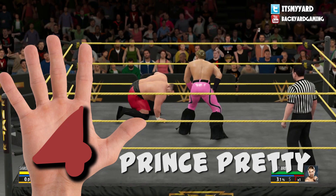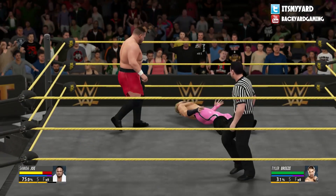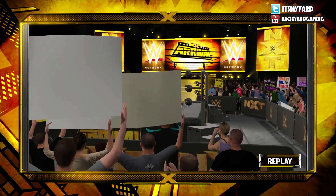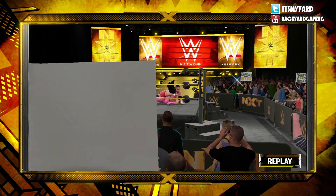Prince Pretty wants to hit a beauty shot on Samoa Joe, but certain superstars can just catch him in midair and slam him to the ground in a powerbomb-style maneuver. Unfortunately, the cameraman decides to be in front of all the signs at the appropriate moment.